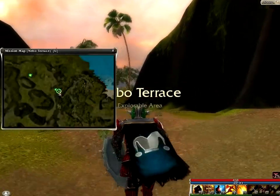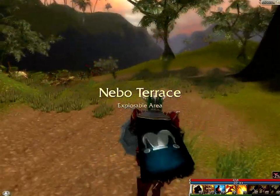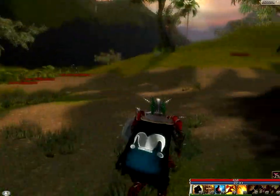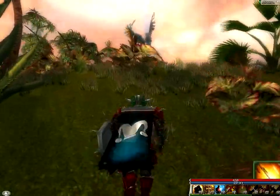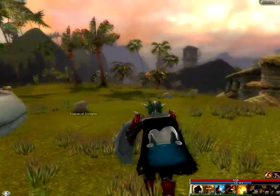There we go, Nibu Terrace, and it's just up ahead on this field. As you can see, more Tengu around. Friendly things. Oh look, a statue of Duana. I don't remember that being there. Pretty cool.